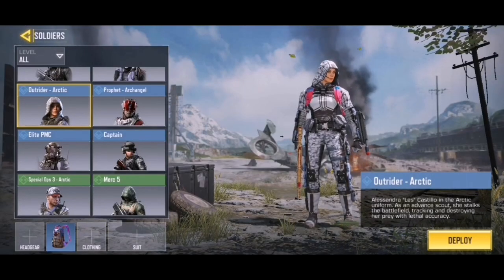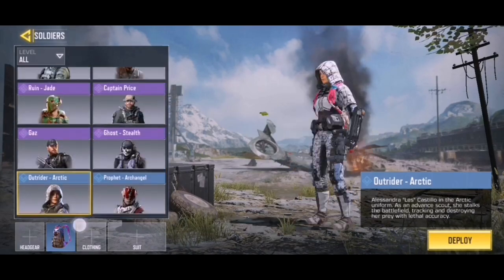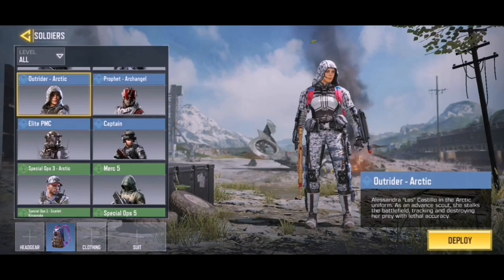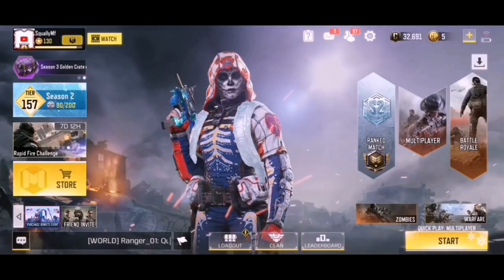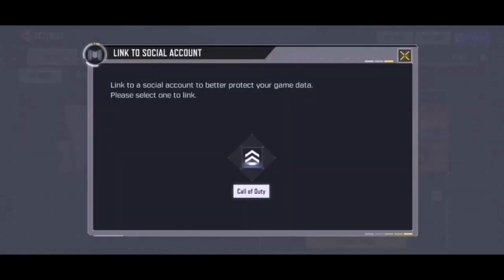Next is the Outrider Arctic, the first free female skin in the game. I really dig the plain white and grey look — it looks really good. To get this skin, click the settings button in the top right corner, then click on the Facebook linked picture. It will say 'link to a social account to better protect your game data — please select one to link,' and the only option is Call of Duty, so click that.